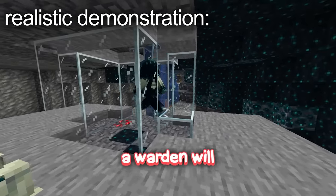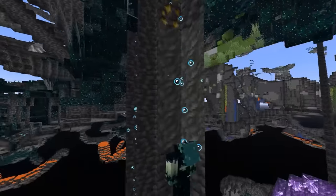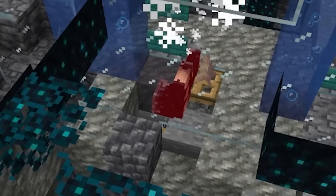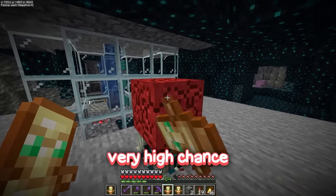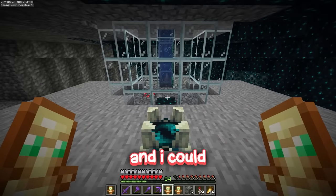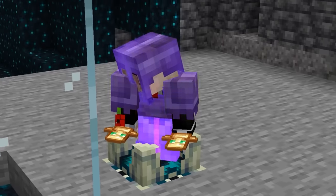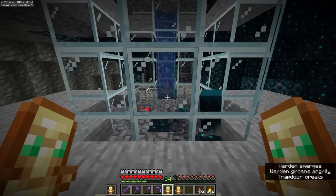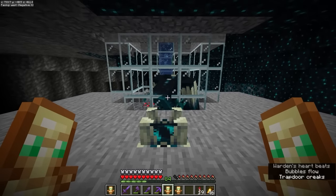How this farm should work is: when I stand on the shrieker, a warden will spawn inside this cage, walk into this chamber, get pushed up by the water elevator, and once it reaches the top it should be pushed down, falling onto the drip stone - then I can just collect the catalysts it drops. There is a very high chance this goes wrong, but if I want any chance to repair my friendship with Miles and build this base, this is a risk I must take.